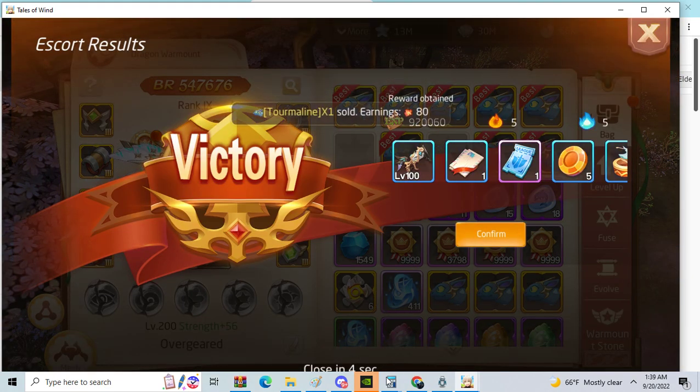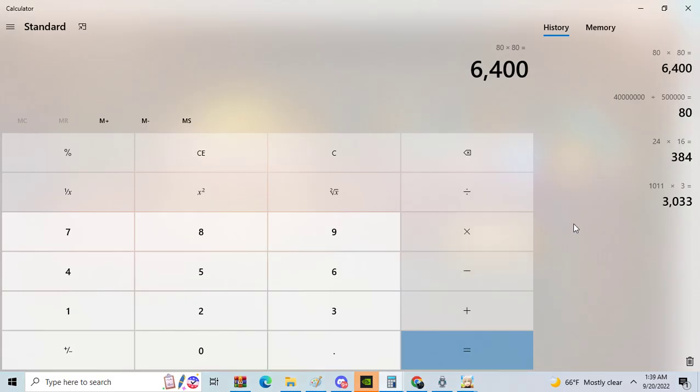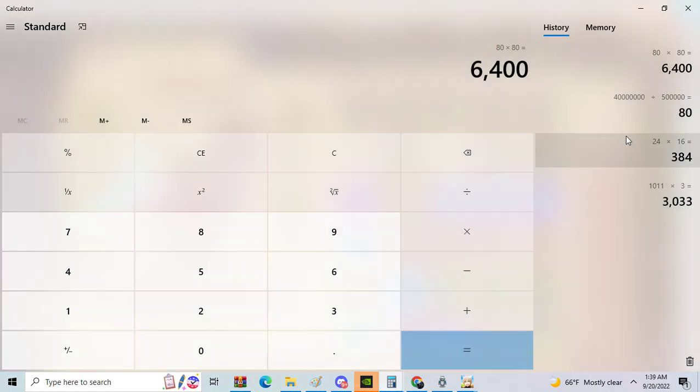Why is this insane? Because of math. A dragon egg on the market is 40 million, and you divide it by 500,000, you get 80. If you sold your spirals at min price that would be 80, so you multiply 80 by 80 — that 40 million will only get you 6,400 spiral of value.